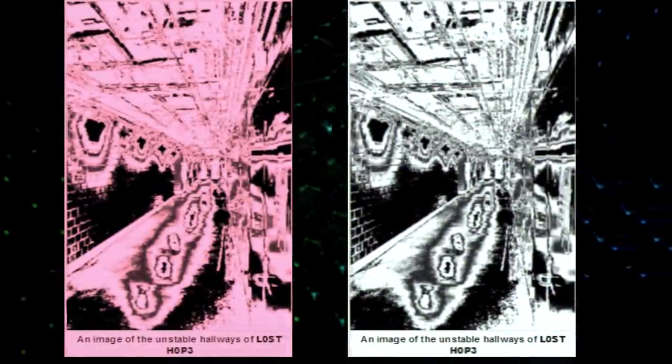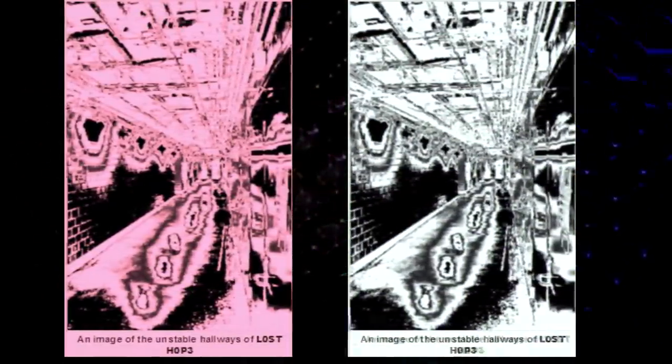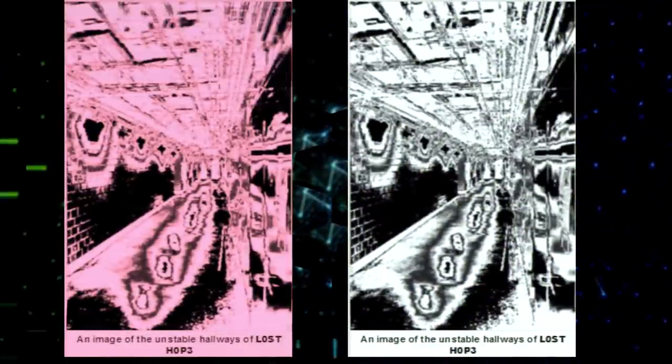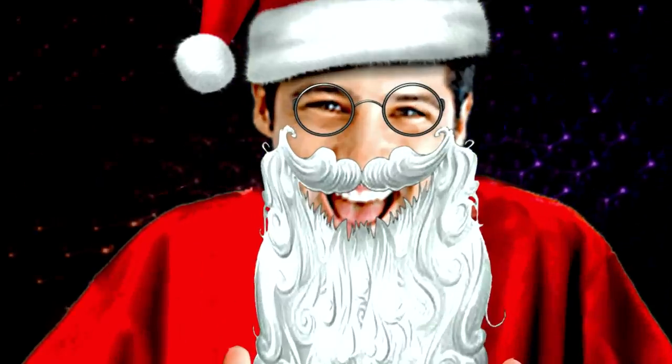The last documented part on the wiki is called the Lost Hope. This is the part of the Shady Gray where stability itself just stops. It's impossible to escape, and it drains all the hope you have left. The walls are wobbly and distorted, and virtually anyone who makes it here doesn't make it out. After this, there are two more sections — 'Too Far' and 'The End' — but they have no written documentation, only pictures.